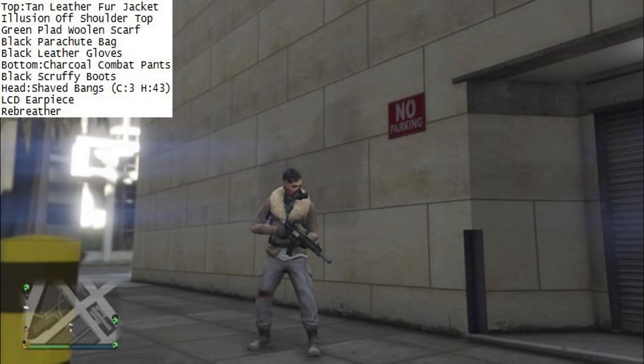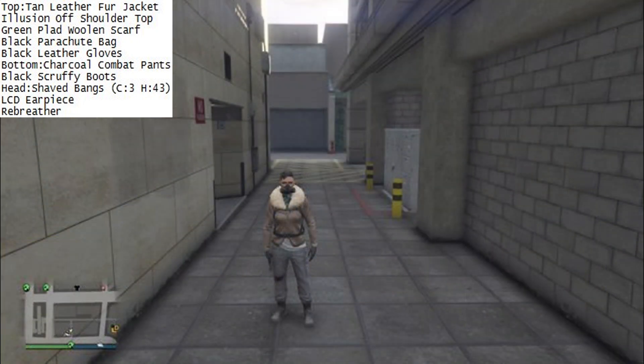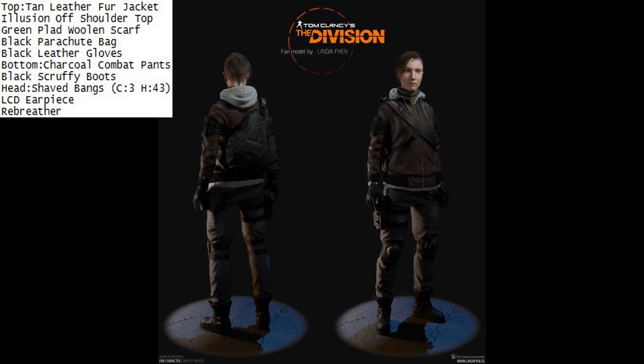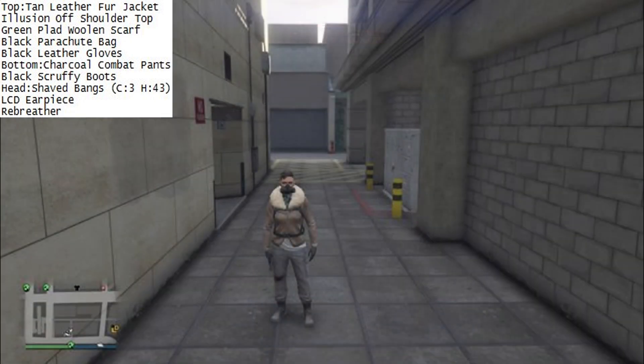Last but not least, a Division female character from Bro Claw. Put on the tan leather fur jacket with the illusion off-shoulder top, the green plaid woolen scarf, and the black parachute bag. For gloves, use the black leather gloves. For the bottom, charcoal combat pants and black scruffy boots. For the head, shaved bangs, the LCD earpiece, and the rebreather. It's not 100% from the picture of the Division character but it definitely has the Division vibe.